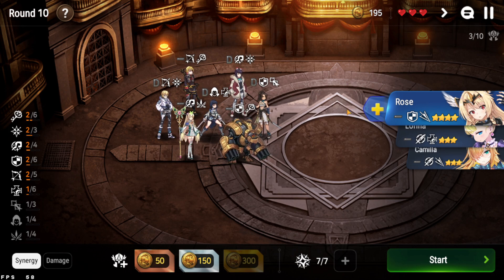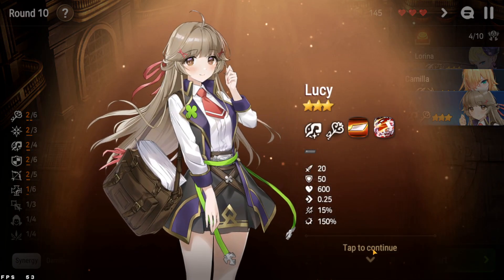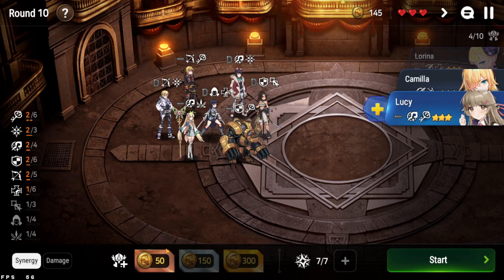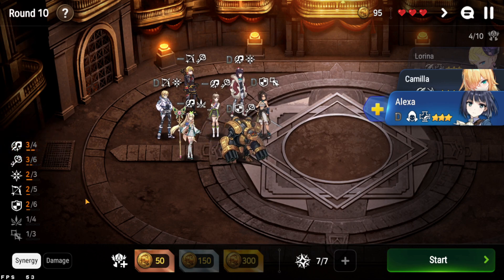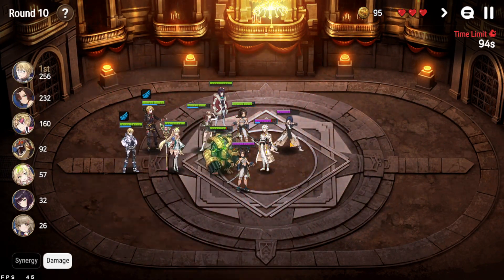I'm just going to go in and hope for the best. I'm not particularly a fan of Alexa here, to be honest. I'm considering throwing her out if we get someone else. I got an imprint, and instead of Alexa I'll just get a third healer for more healing — though more healing doesn't necessarily mean I'll win. Hustle is at the bottom but is needed at the top.